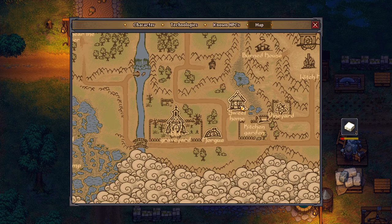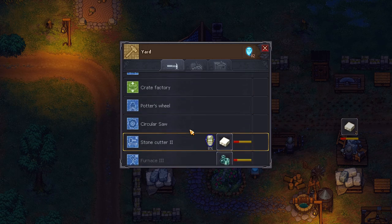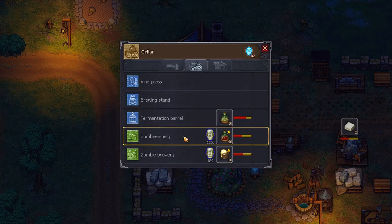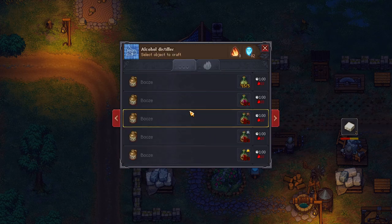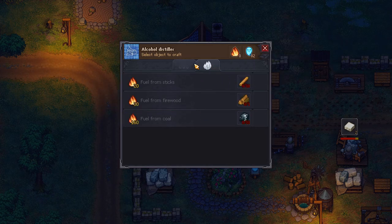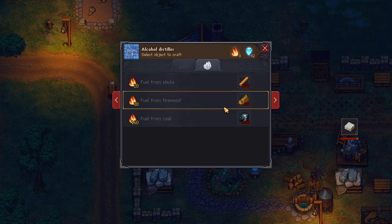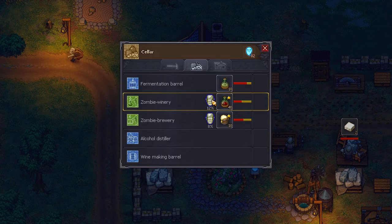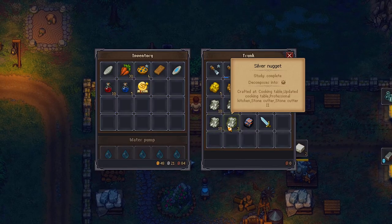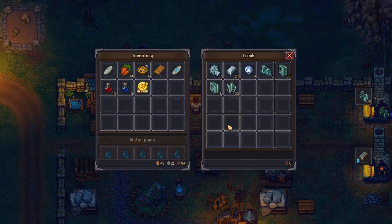I can check my — come in here, sweet home — I can go into the basement. Alcohol Distiller. I've got bottles of ferment that can go in there. It only works from the chests that are there, unfortunately, so I actually have to get coal and put it in there.